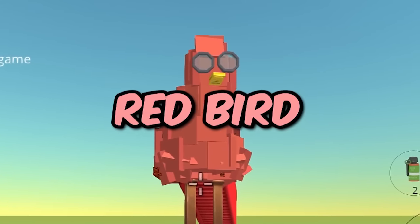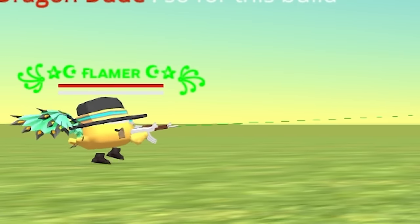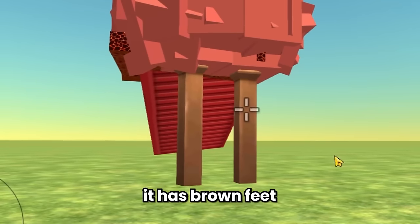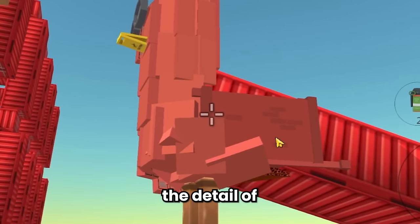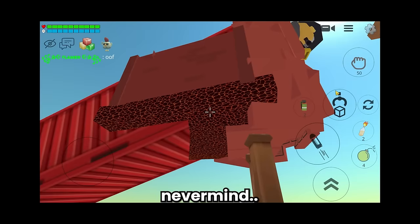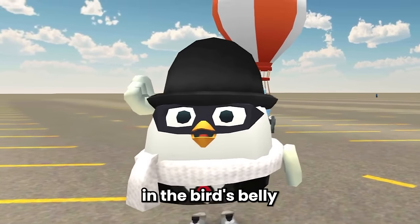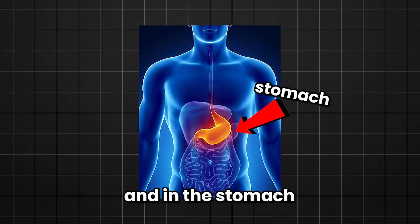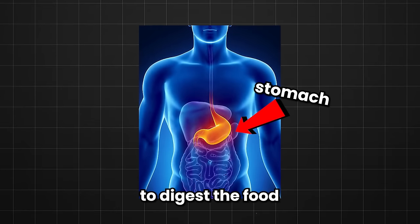Alright guys, this is a huge red bird by Flamer. This looks pretty awesome. I really like this one. It has brown feet like the real bird and also the detail of the body too. Why is there lava in the bird's body? I think it might be stomach acid in the bird's belly. As we know, inside our belly there is a stomach and in the stomach there is acid to digest the food. I didn't expect to learn biology from Flamer's build.